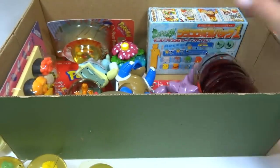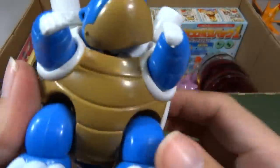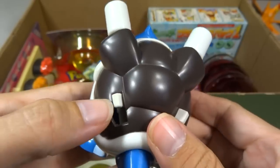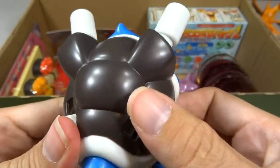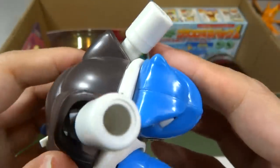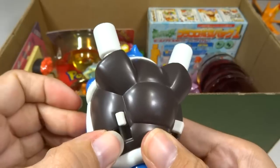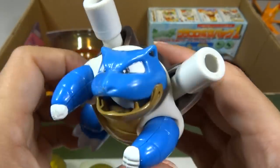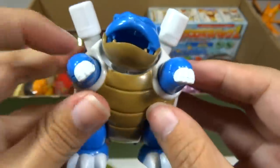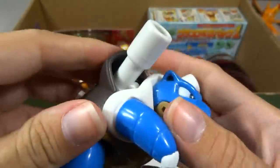Let's see — a Blastoise. His mouth opens and closes. He has these spring-loaded tabs, and I think there were some little pellets you could put in there. You'd put them in and do like this, and it would shoot them — you could shoot little things out of his cannons. His head turns, his arms turn a little bit, and his feet too. He's really cool. I really like Blastoise.